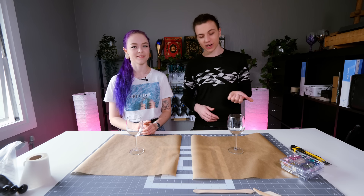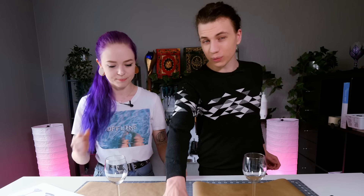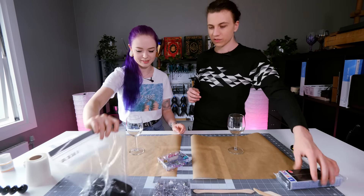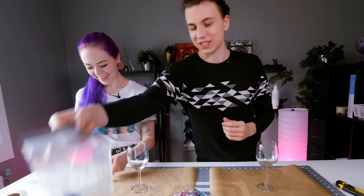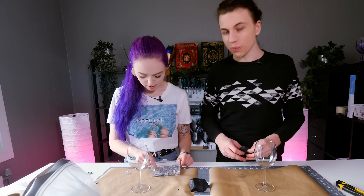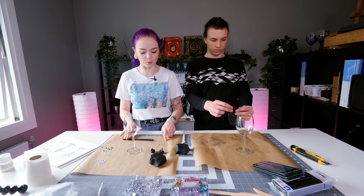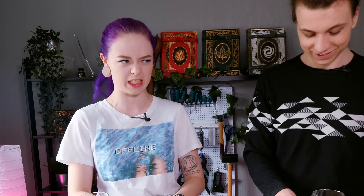Our first set of goblets are currently drying and now we're going to start making some more. We thought of making some more traditional fantasy goblets using some of these acrylic stones to make them more interesting. We'll have to put the gems in after we've cooked them in the oven so they don't melt — we can push them on, make a spot for them, peel them off before the oven, and then glue them on afterwards. That sounds very smart. We have lots of leftover clay, so we can potentially make even more.